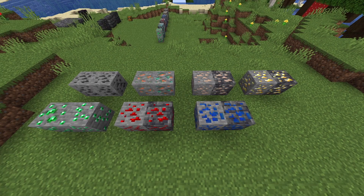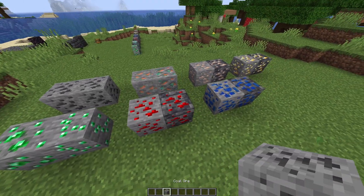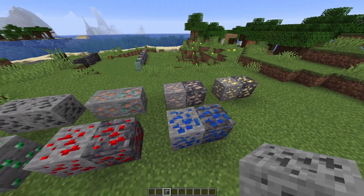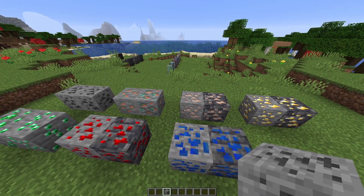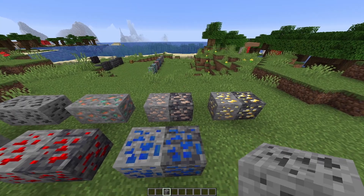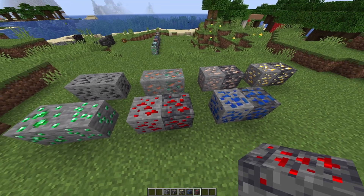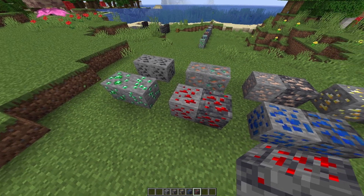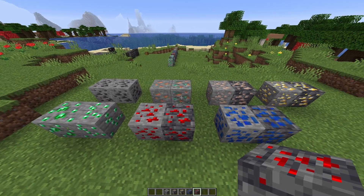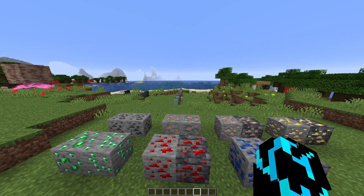I've created a resource pack that changes all the ore textures back to the old ones. Not only does it restore the normal ore textures to what they were before the last couple of snapshots, but it also applies the old ore texture onto the deepslate variants — so iron, gold, lapis, and redstone all have the same texture as their normal variant, just on deepslate.